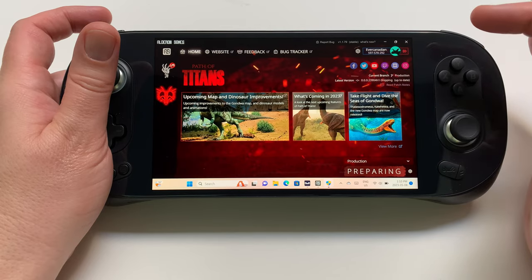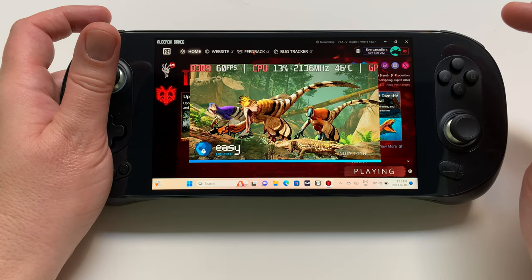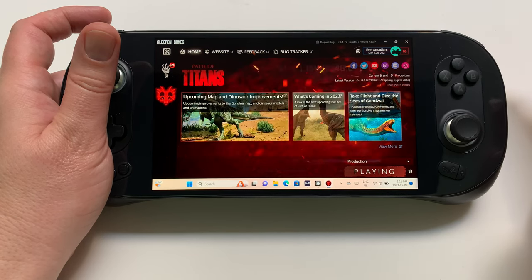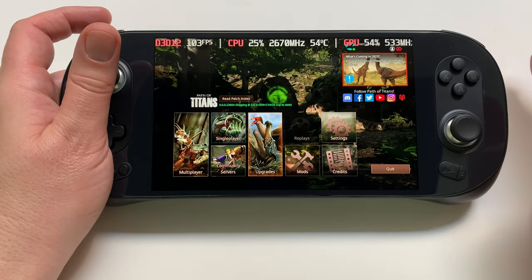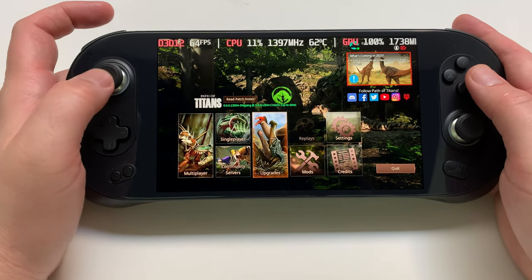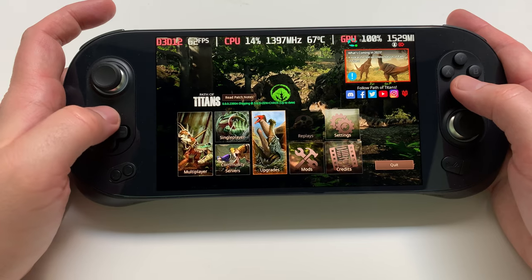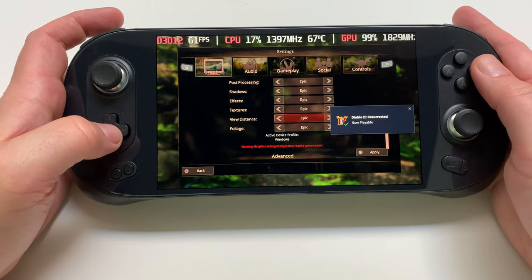We're going to jump into it. This game uses anti-cheat software, so you need to know that. While this is loading in, please consider hitting subscribe and smashing the like button. Let's have some fun playing against raptors and T-Rex. The game is only players on servers — only actual players as dinosaurs. We're going to log in. Since it's on console mode, it automatically picks up that I'm using a controller. We're going to take a look at my settings — everything's on Epic graphics. Let's try this.